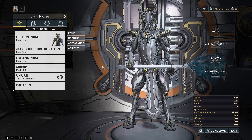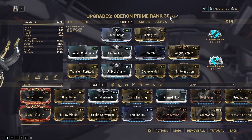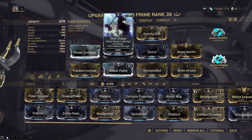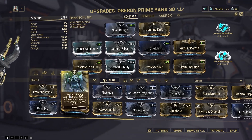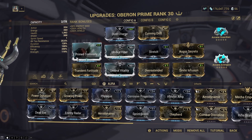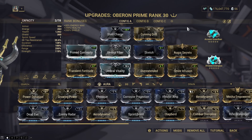Our build is ready and I've gone a bit more conservative than I usually would on Oberon, only using two Forma. I could have formed Cunning Drift and put on Growing Power, which is what I'd intended, but after building this I figured Growing Power wouldn't make much of a difference since we are building solely for that armor decree that comes up — that's going to boost our armor pretty drastically.